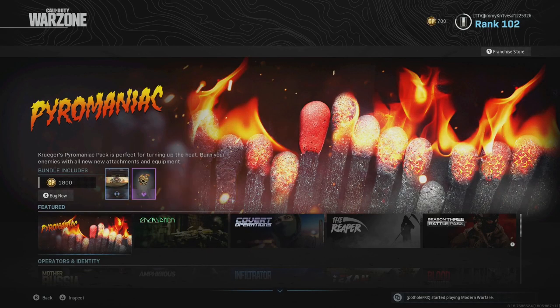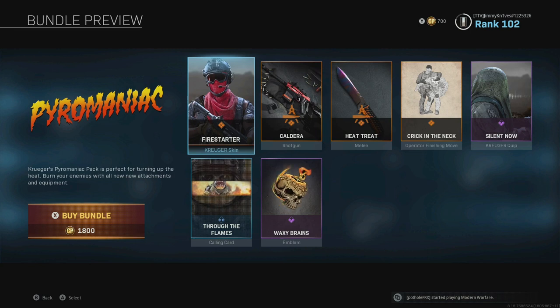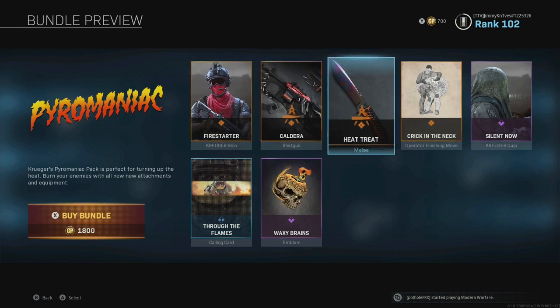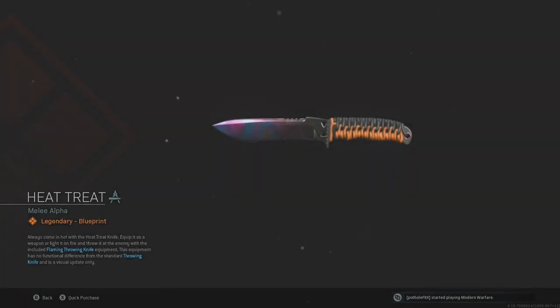What's going on guys, welcome back to the channel. Modern Warfare has released yet another update. They've included a couple different bundles here, one called the Pyromaniac. I'll go through it with you. One thing I was really interested in is the Heat Treat, which includes — we'll get into the game in a second — but apparently it includes a flaming throwing knife. It says 'always come in hot with a Heat Treat knife, equip it as a weapon or light it on fire and throw it at the enemy.'